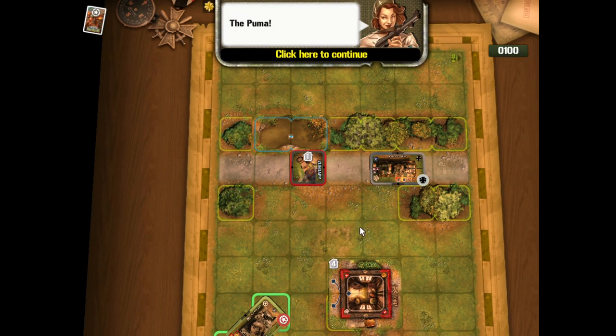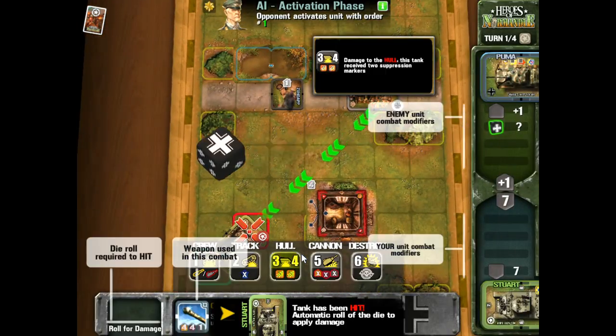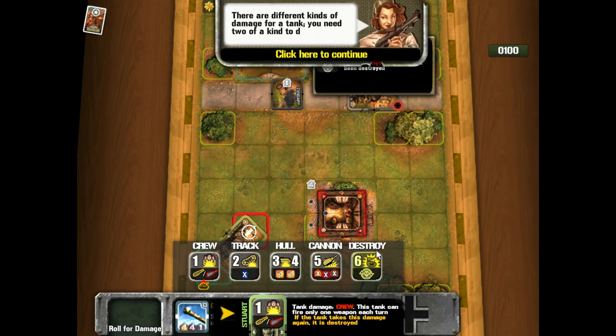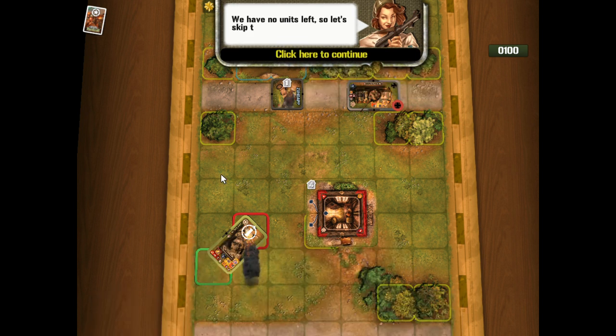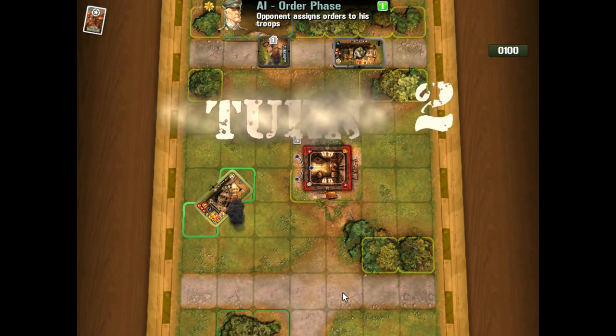Now our enemy fires on us with the Puma, blasts us, rolls a six, and does some damage — crew damage, which means we can only fire one weapon per turn even though we have a machine gun and a main gun. There are different types of tank damage that can be given, which adds nice flavor. They don't go into a lot of explanation about all of that in the tutorial.